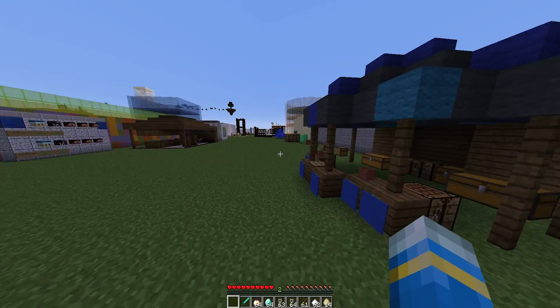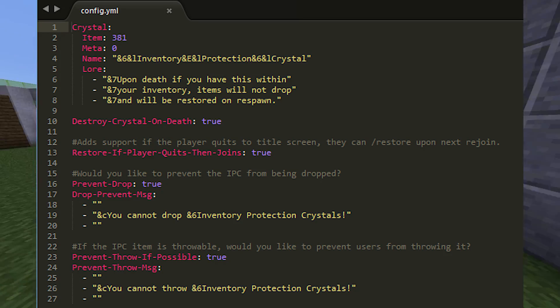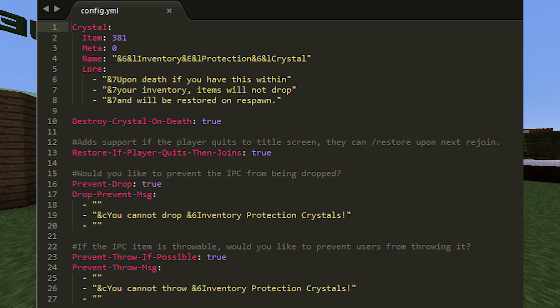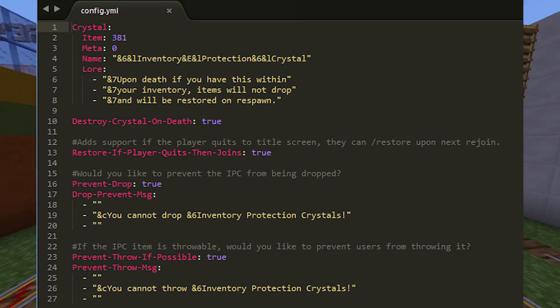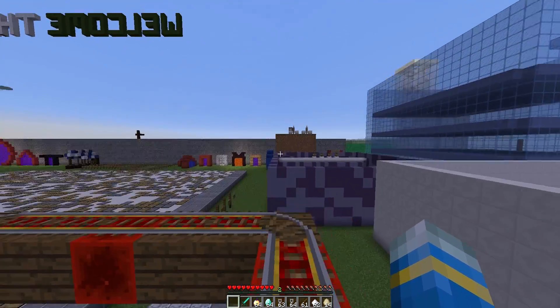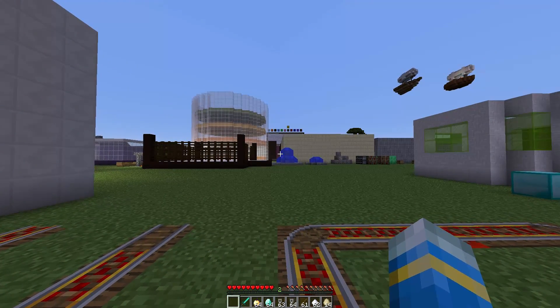That is everything in-game. I'll pop up a screenshot of the config file, which is pretty small — you can obviously change the item, change the text, and a few other things. That is the plugin; it's really awesome, a cool unique small feature you could add to your server to make it a little bit more fun. Subscribe, like, comment, and I'll see you next time.